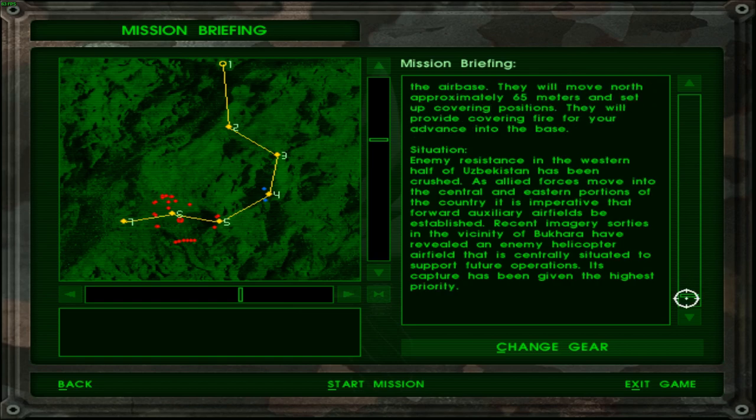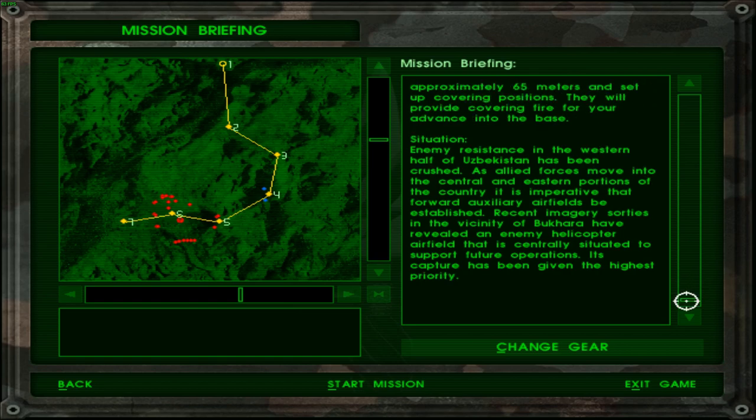The situation: enemy resistance in the western half of Uzbekistan has been crushed. As allied forces move into the central and eastern portions of the country, it is imperative that forward auxiliary airfields be established. Recent imagery sorties in the vicinity of Bukhara — I think Bukhara is a desert, if I'm not wrong — have revealed an enemy helicopter airfield that is centrally situated to support future operations.